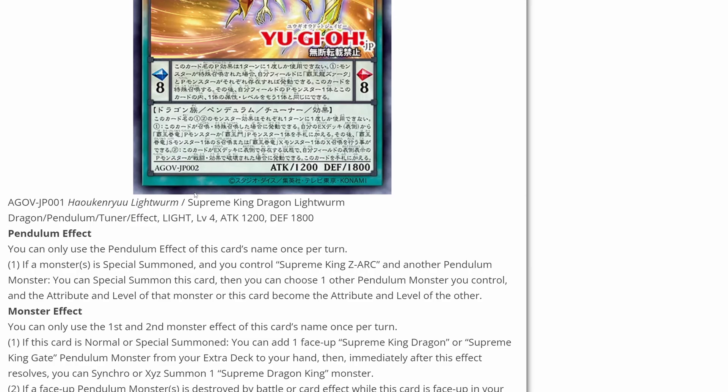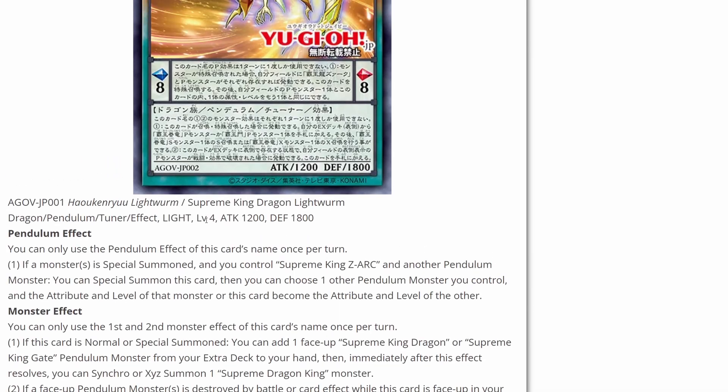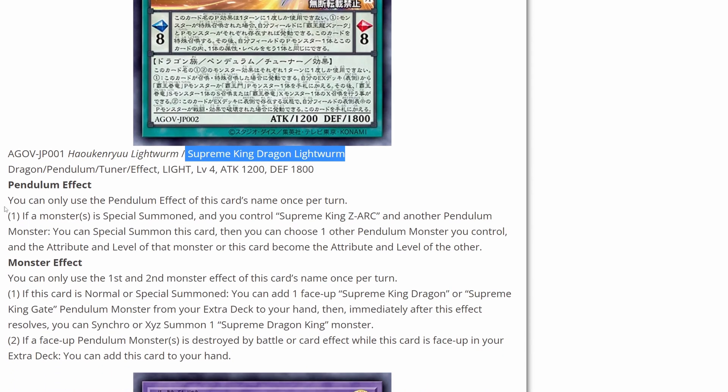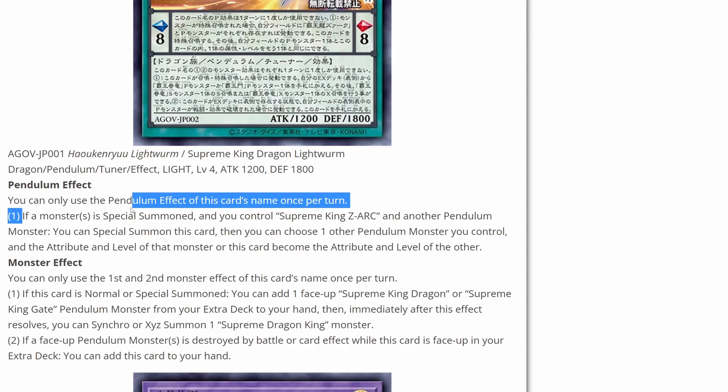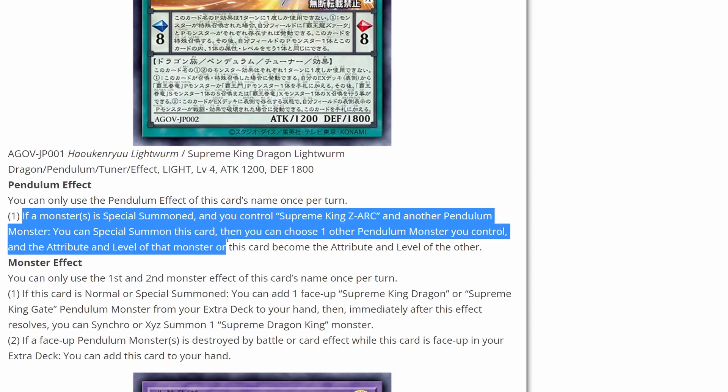And here we have Supreme King Dragon Lightworm. This is a dragon — the previous one was a gate, just to mention that. This is also an actual tuner monster. With its pendulum effect, if a monster is special summoned and you control a Supreme King Zark and another pendulum monster, you can special summon this card from your hand or from the pendulum zone. Then you can choose one other pendulum monster you control, and this card becomes the attribute and level of that monster — or that monster becomes the attribute and level of this card. So this can make it easier to XYZ summon with whatever you're trying to do.